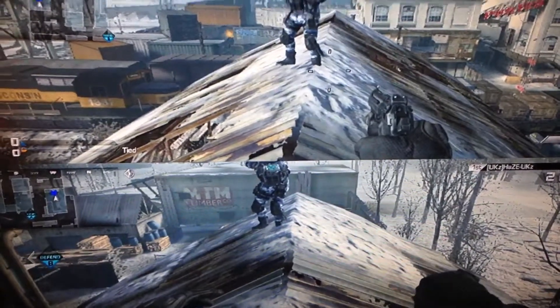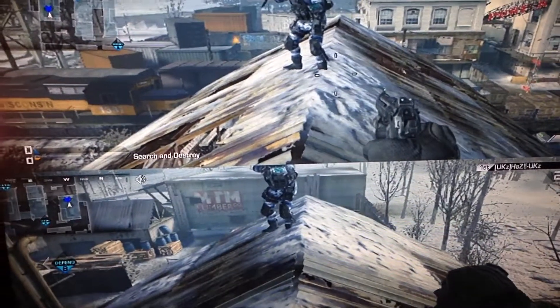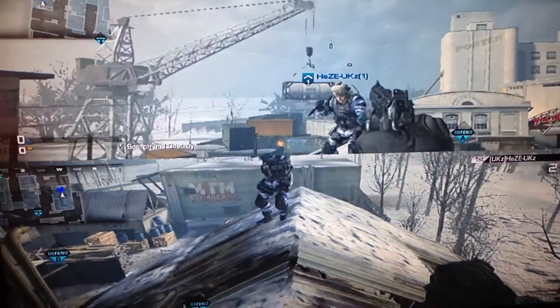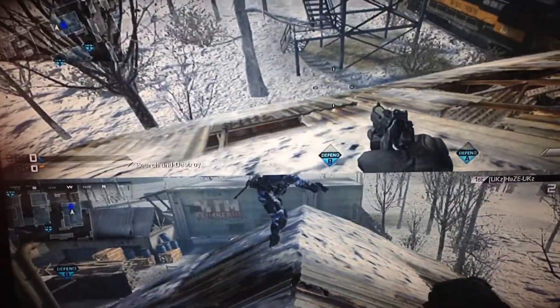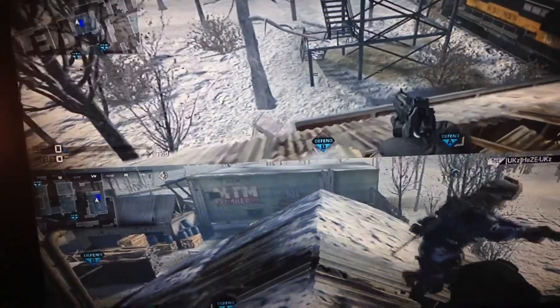Hello, what is going on guys? It's Hayes UKZ showing you a brand new Freight Solo out of the map on top of the roof. This is an easy straight up jump. This tutorial will be up soon to show you just how quickly it is to get out of the map.